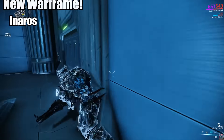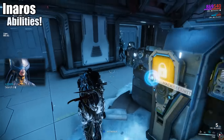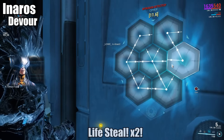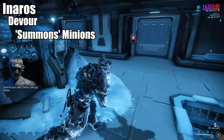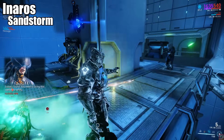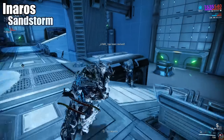Speaking of that Mummy, PC Gamer had some new information DE was holding out on us — for example, the name of his abilities. Desiccation is a life-stealing sand attack. Devour life steals and locks enemies in quicksand, and this can summon friendly minions called Sand Shadows, I'm assuming when the affected enemies die. Sandstorm — they honestly called it — spins you around like a top with some damaging AoE to nearby enemies, and it apparently synergizes with Devour.